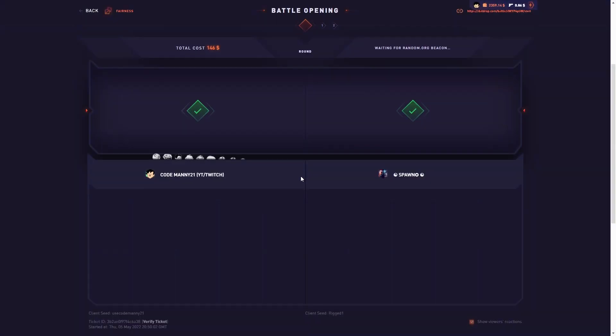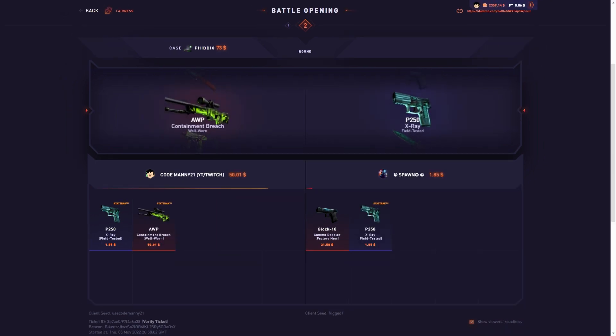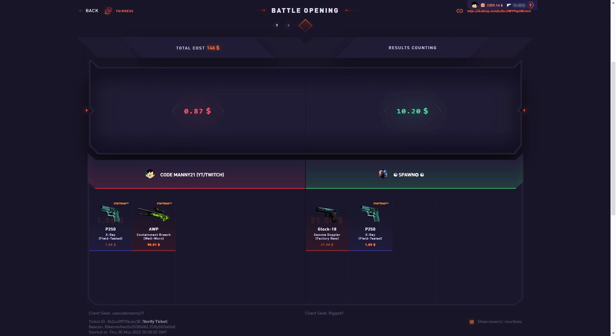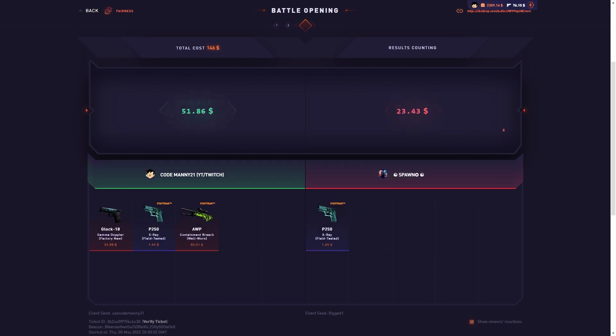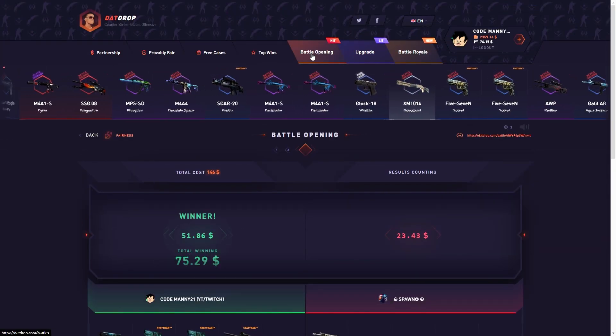Starting off with two Fibix cases, let's see if we can get a good start here today. If Dat Drop's hot, hopefully it is. That is a dub but an L at the same time — lost about half the money. Yeah, about half. I don't know, lucky but I'll take it.